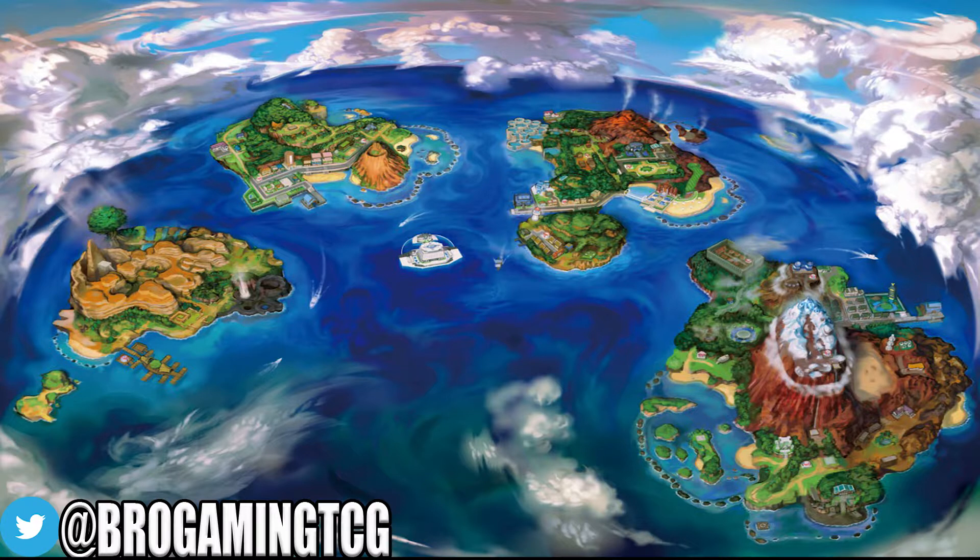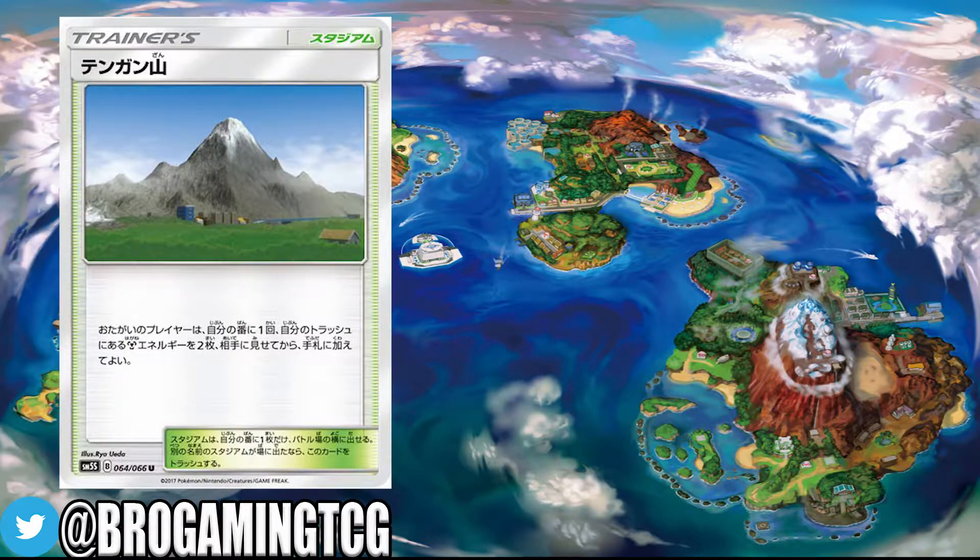Hello everyone, my name is Jay from BroGamingTCG and today we will be giving you a look at the new stadium card Mount Cornet. As many of you know, there has been tons of support for metal type decks revealed in the upcoming SM5 set Ultra Prism. Mount Cornet tops it all off with its great ability to accelerate energy onto Pokemon.